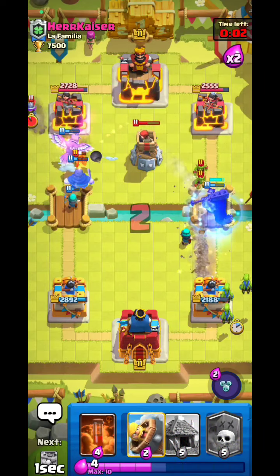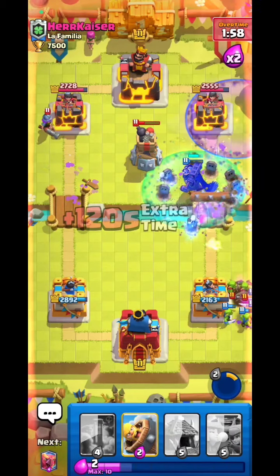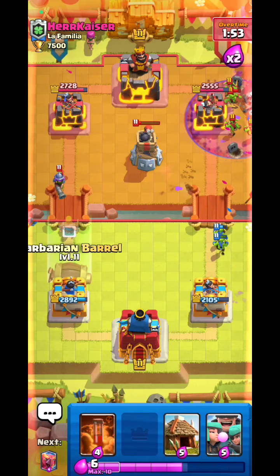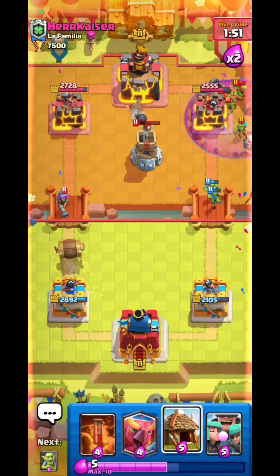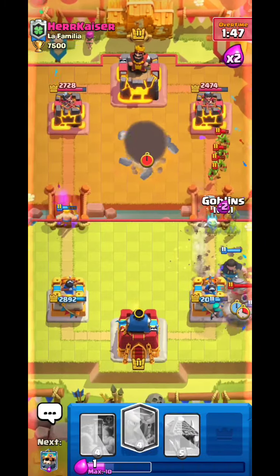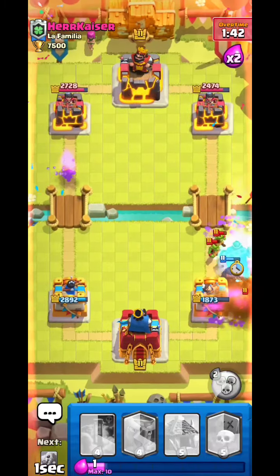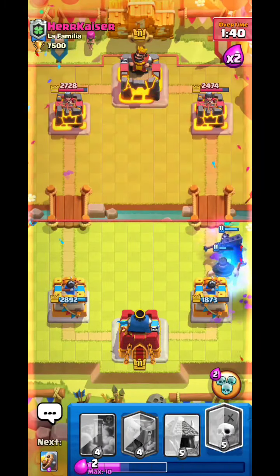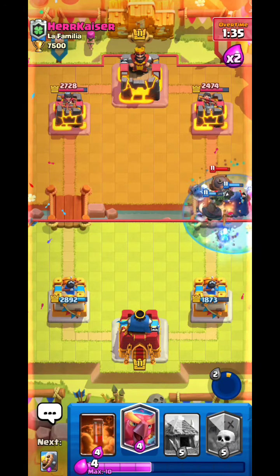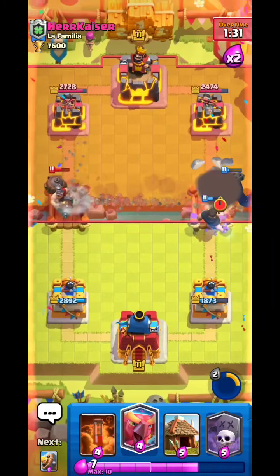Skeletons survive — holy shot! Goblins for the graveyard — Scale King does the job. Barb Barrel the Musketeer, then goblins for this. His goblins are killing me — skeletons okay. He does so much damage, it's just illegal. I need to activate the ability to at least kill that already.